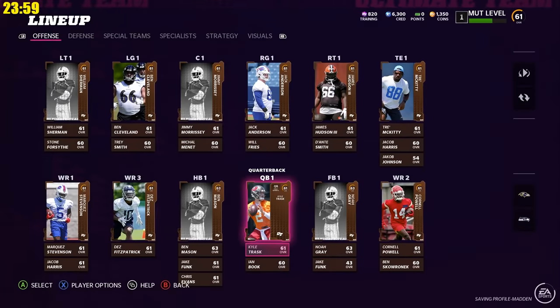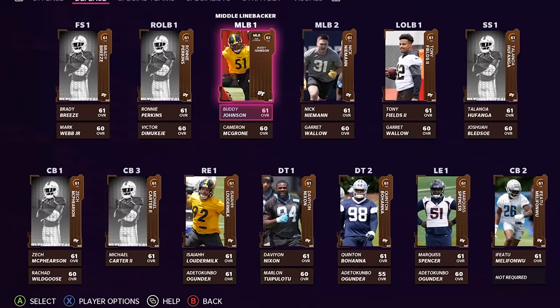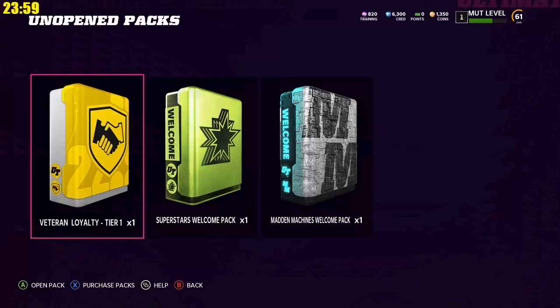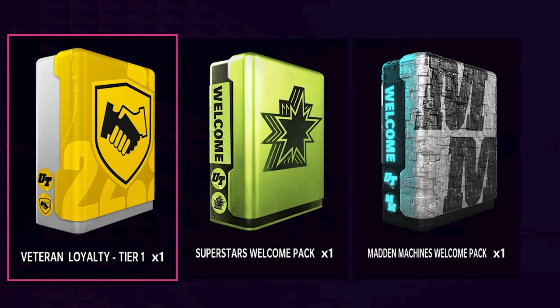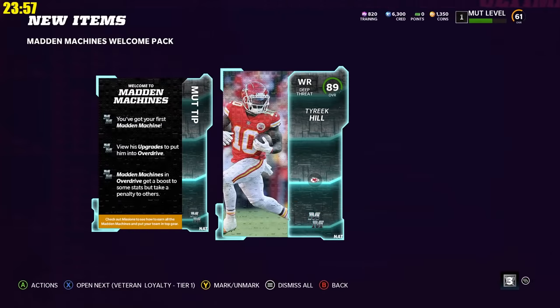The clock starts now. I started up ultimate team and immediately saw that we have absolutely zero coins and a 61 overall team. Luckily, I did have these veteran loyalty packs, as well as a superstar welcome pack and a mad at machines welcome pack. This doesn't give us a ton, but it's at least a few usable cards.